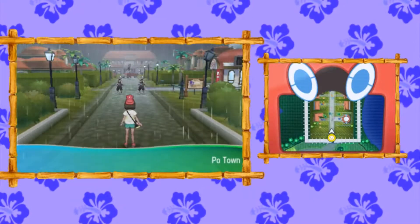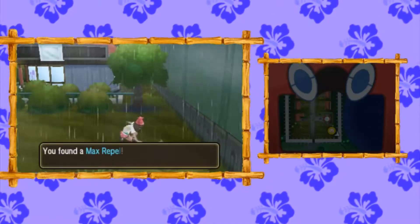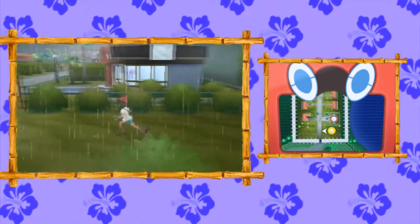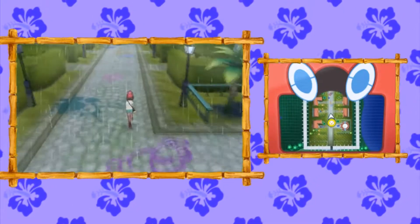Starting at the main entrance of Poe Town, the first thing we're going to do is make a right. Just south of the Pokemon Center, you're going to find a Max Repel sitting over here. This town is a lot easier to navigate once you've completed the story, as there are no barricades or Team Skull Grunts interrupting your progress.